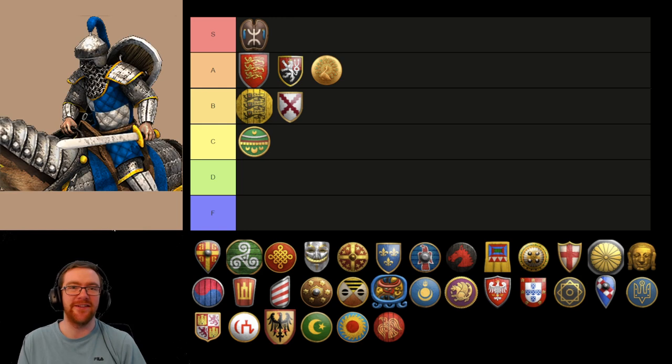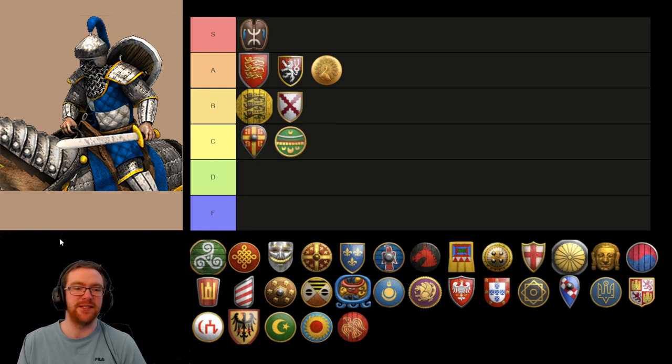Now we have the Cataphract. If Cataphracts weren't so expensive to upgrade — needing all the castles and everything else — they'd probably be like an A or an S tier unit. But they die to other heavy cavalry. They're slow to get all the upgrades for. And even though they do counter infantry and kill cavalry quite decently, it's not the best unit to use against Halberdiers — you will eventually lose out in that trade in terms of cost efficiency. They're going to be a C tier, just above the Jaguar Warrior.